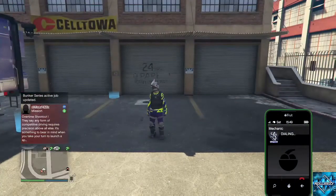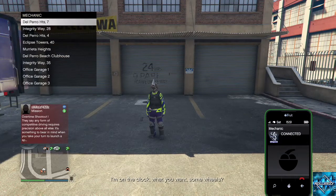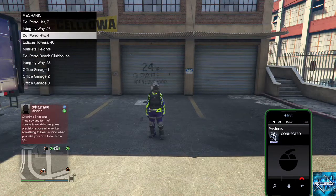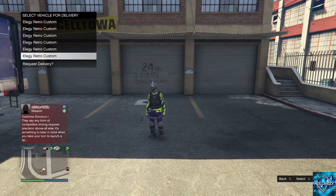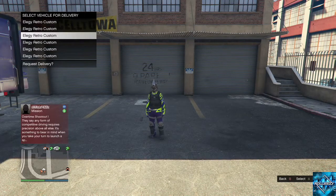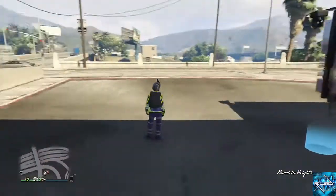So here we go, pulling up my mechanic's list. On this mechanic's list I have everything filled except for Eclipse Tower. So in this video I'm gonna dupe four cars in a row for you, and you'll see they literally do take a minute to pop — it is very quick.